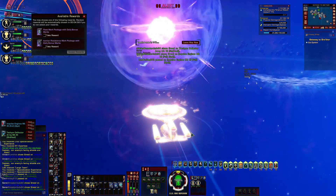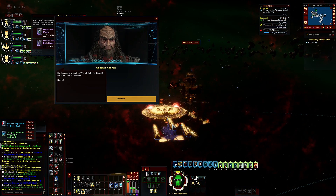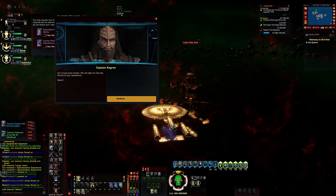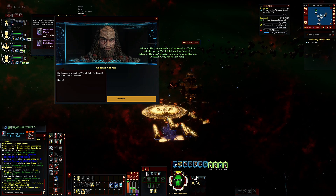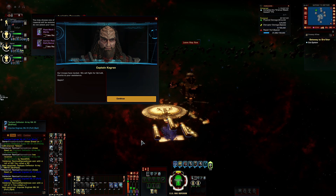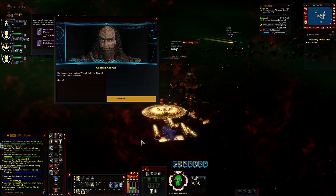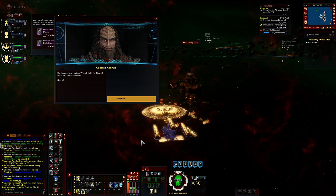And that, ladies and gentlemen, is that. Now we here at Papa Sierra Bravo and Pirate Scum Brotherhood have a saying whenever we go into battle: we don't call for backup, we call for cleanup. And that is pretty much the long and short of Gateway to Grethor. Very easy TFO to run, very puggable. Three stages: first stage, clear up the starbase and the shipyard; second stage, protect the transports and make sure you're closing those radiation gateways because they'll kill the transports; and then third phase, knock out the Dreadnought and mop up what's left. Easy peasy lemon squeezy.